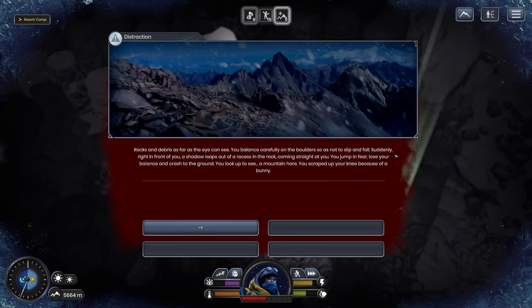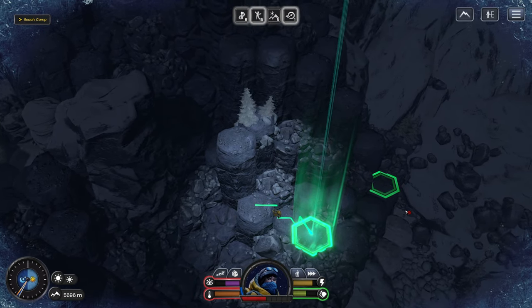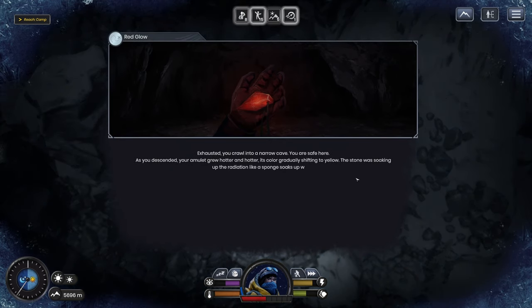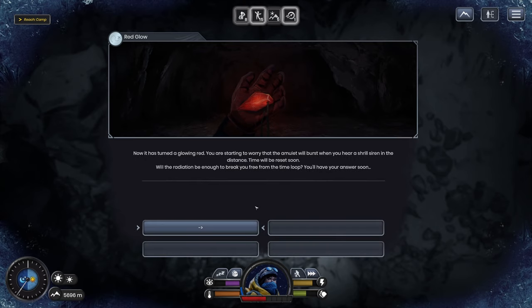Rocks and debris everywhere. We're getting attacked by the bunny again! Fool me once, shame on you — fool me twice, shame on me. Exhausted, you crawl into a narrow cave. You're safe here. As you descend, your amulet grows hotter and hotter, its color gradually shifting to yellow. The stone was soaking up the radiation like a sponge soaks up water. Now it has turned a glowing red. You start to worry the amulet will burst when you hear a shrill siren in the distance — time will be reset soon. Will the radiation be enough to break you free from the time loop?